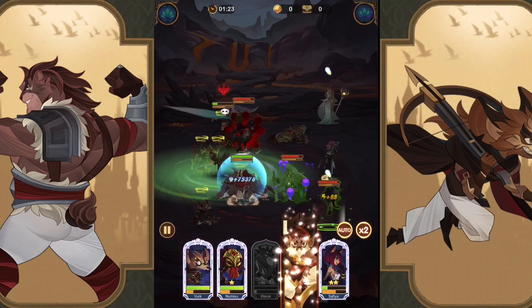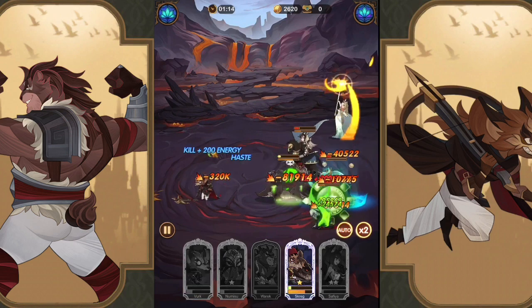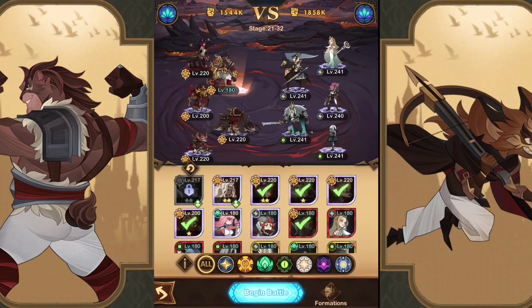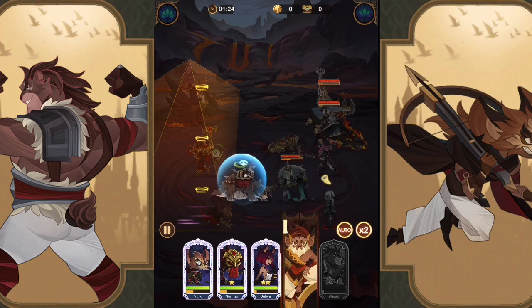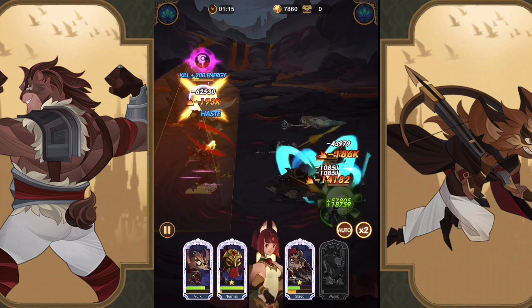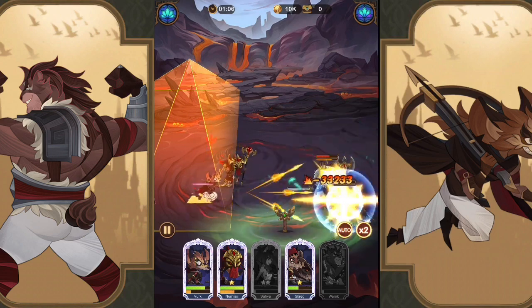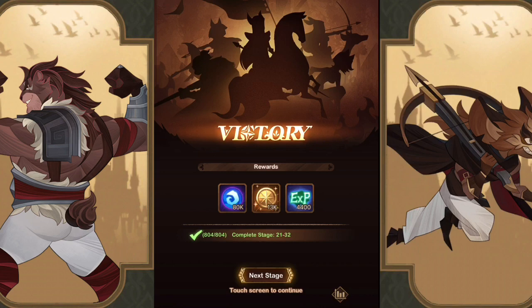We just got absolutely destroyed on 21-32. That's why we really need to get Warwick up higher — we swapped him to the front but he just goes down in two seconds. Even in this case Brutus would pop his immunity, so he'd stay up for at least a couple more seconds. That's where we have to get Warwick up higher to build his survivability, as well as get his signature item up. But we got it done — 21-32 cleared despite one defeat.